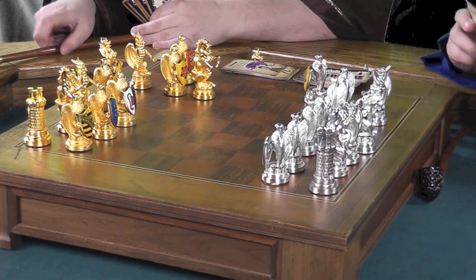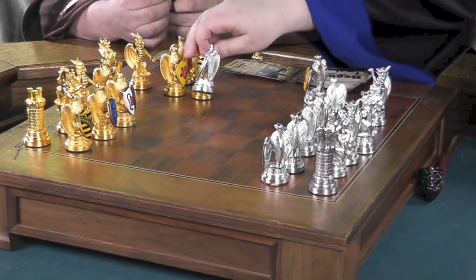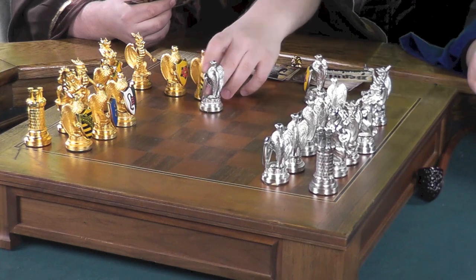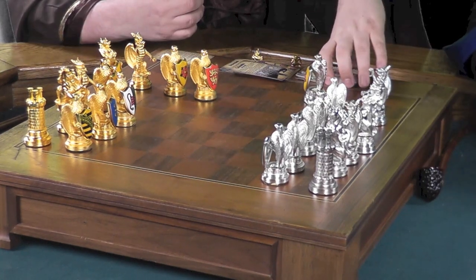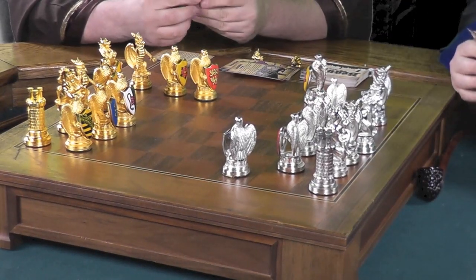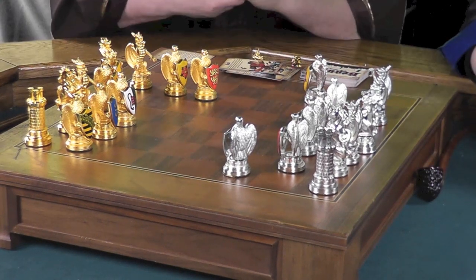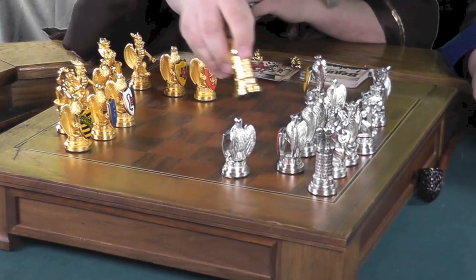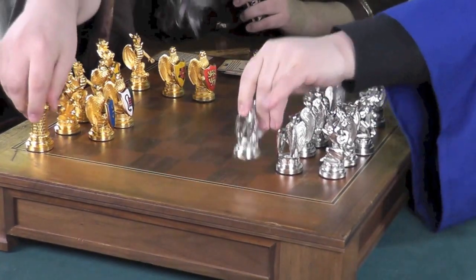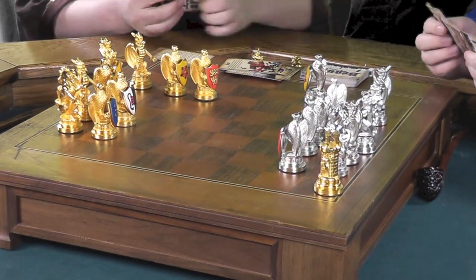I am going to walk through the catacombs — one, two, three, four. It is quite interesting. I guess I have to move here, I don't even have an option. I'm going to play Rush. What that lets me do is move my rook across the entire length of the board, sweeping up everything in its path — including my own guy. Hashtag worth it.